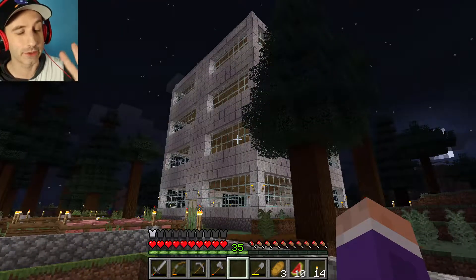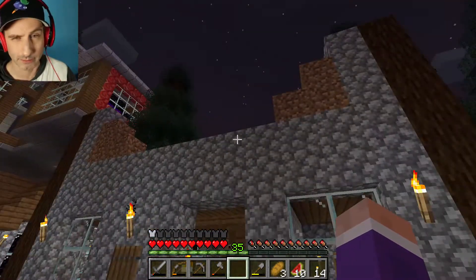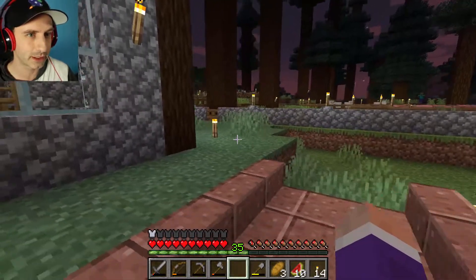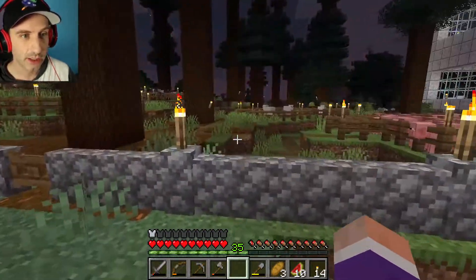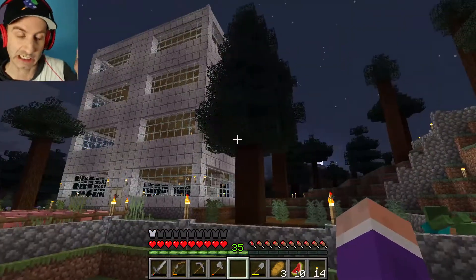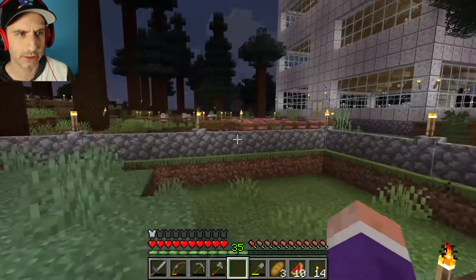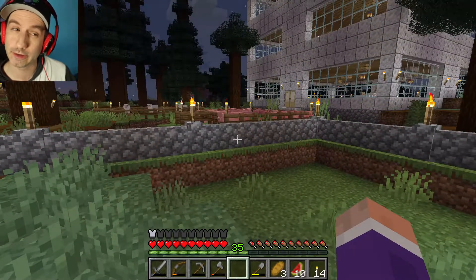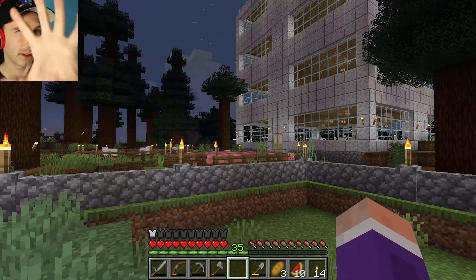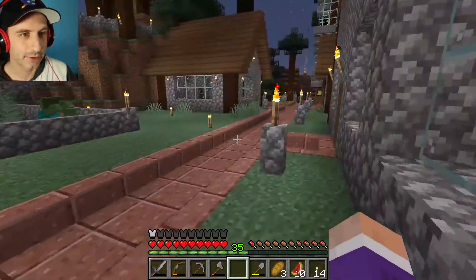This part of my town I've expanded. I've added a couple buildings — this one's still in progress — to hopefully get more villagers, because I want more villagers, so they need more houses. And I built this gigantic building to house all of my sheep, because there are 16 colors and I want all 16. They're in little pens separately: 4 sheep colors per level, 4 levels, 16 colors.